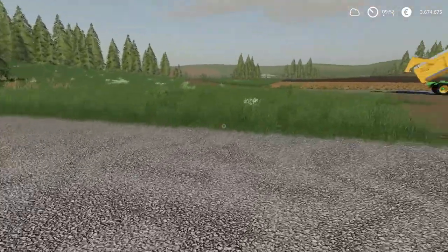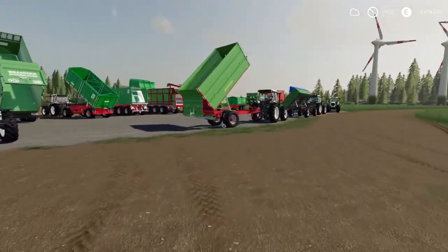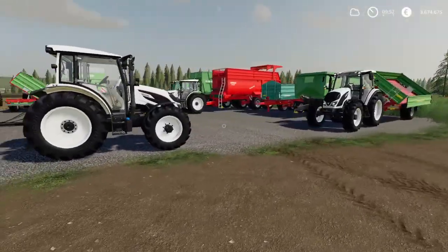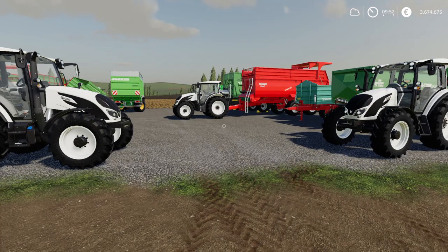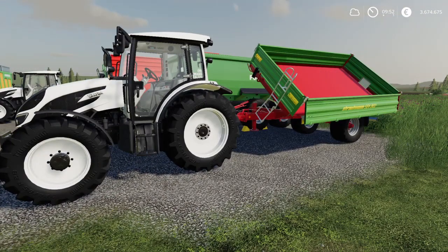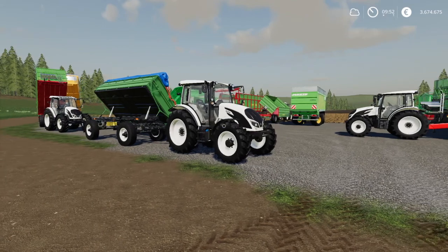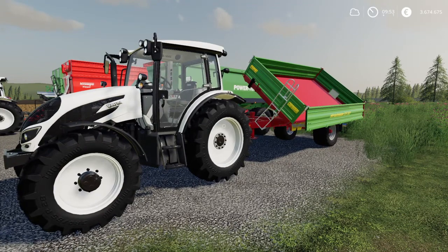Moving on to the tractor trailers — quite a lot of them. The tractors are attached to the trailers because if you unhook them, the compressed air supply fails and all trailers fold back to their normal transport position. That's why tipped trailers also have a tractor in front to keep the air supply steady.